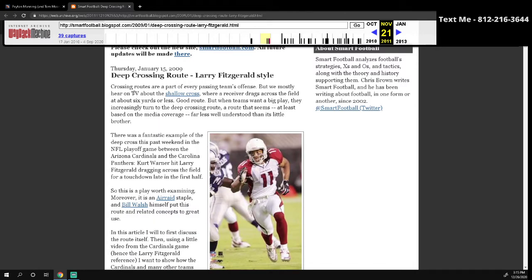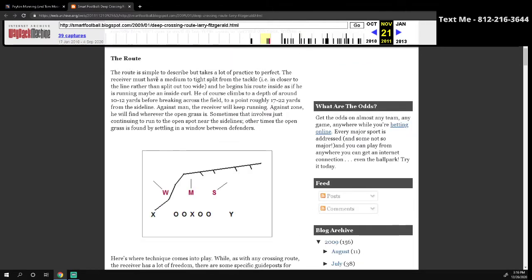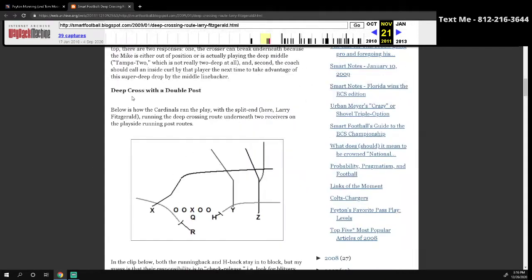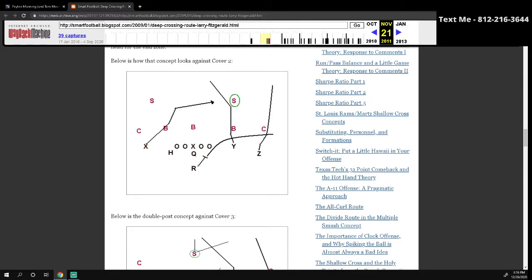Now let me read from another article on the deep crossing route: 'Crossing routes are a part of every passing team's offense, but we mostly hear about the shallow cross — where a receiver drags across the field at six yards or less — which is a good route, but when teams want a big play, they increasingly turn to a deep crossing route, far less well understood than its little brother.' The route is simple to describe but takes a lot of practice to perfect. Manning runs this as a deep cross with a double post attached to it — and that's basically what we're going to put the safeties in conflict with. Let's jump into gameplay.